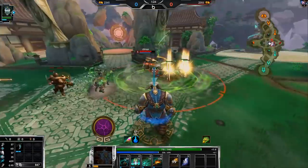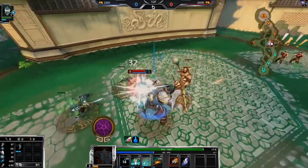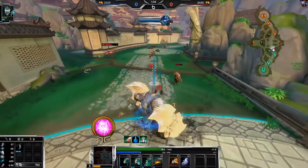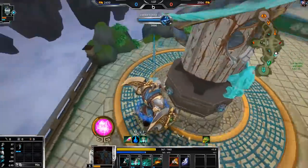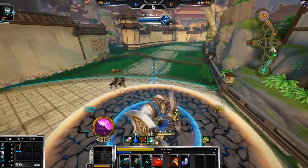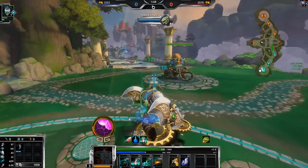Starting defense is weird — I almost never see that from assassins. Well, I guess it depends on the assassin. I do have to back up because if I go and kill those archers he will ult me over the wall. I'll wait for 50 gold in base.